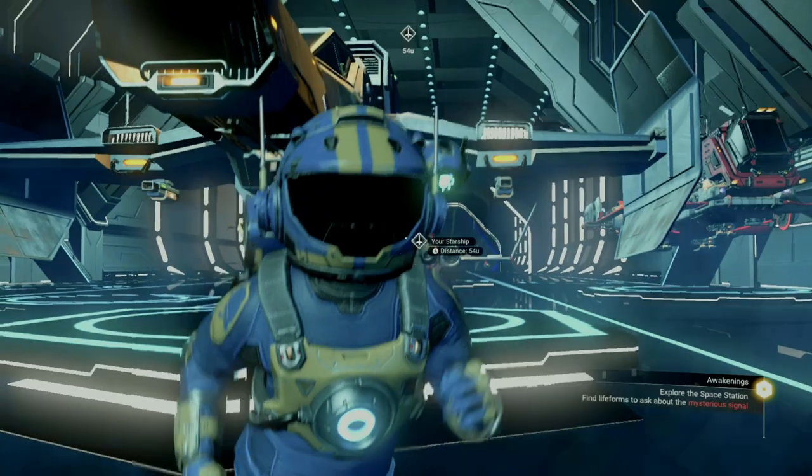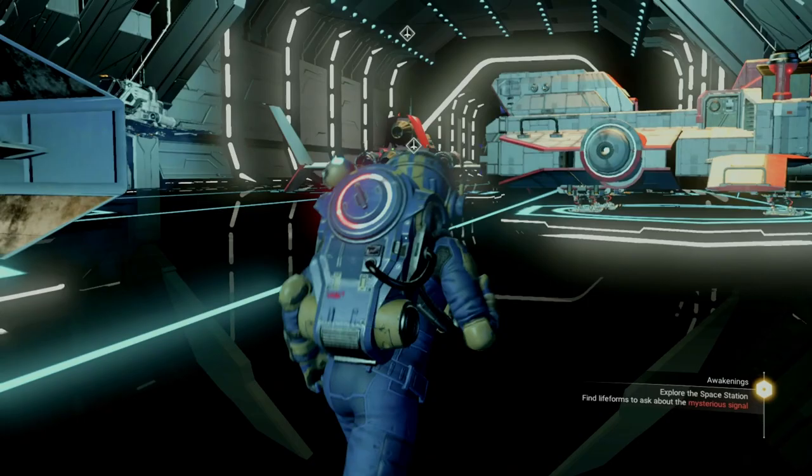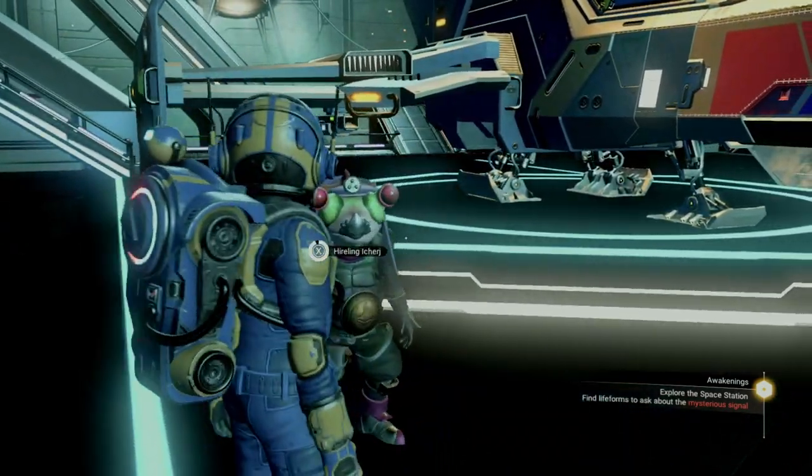A cool feature of space stations is that they attract a variety of travelers, not only willing to buy and sell goods, but they're also willing to sell you their ship for the right price. There are three main races that you'll come across.